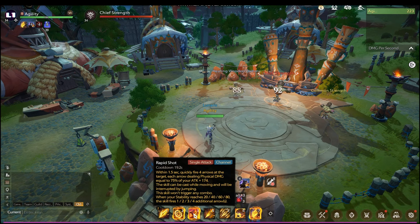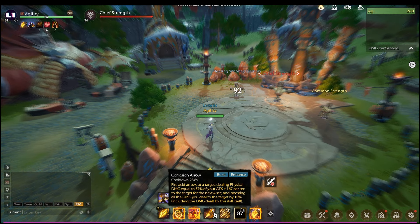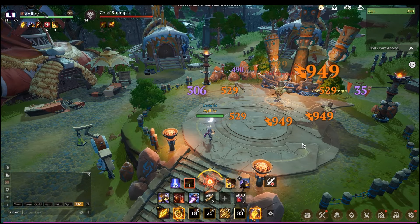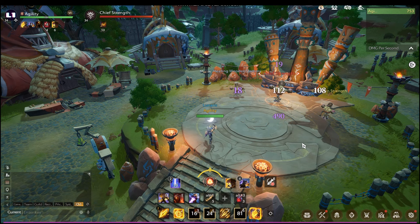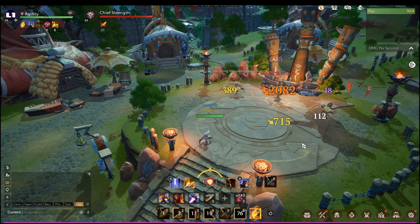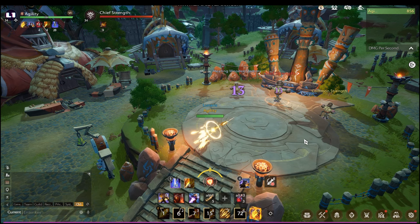Now, if you just use Rapid Shot without any buff or debuffs, the minimum damage is 360 and crits are 540. But when you apply the buff and debuff first, it goes from 529 minimum damage up to 949 crits. So do not waste this 20-second cooldown skill by just mashing your keyboard or phone screen.